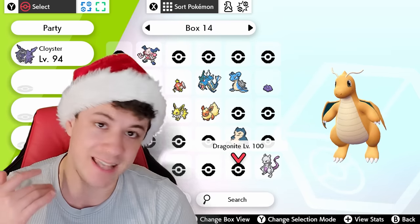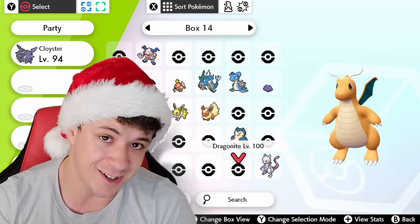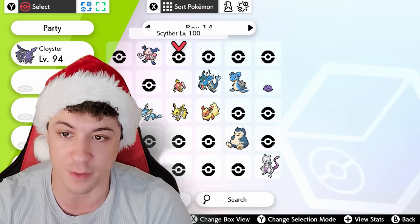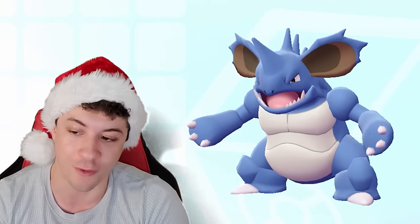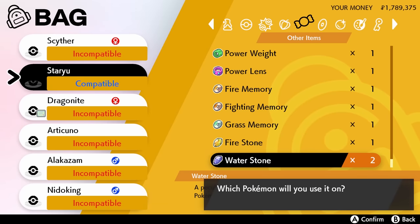Like I said, this mod is definitely a work in progress. The cries are gone and the sprite icons are gone, but I want to test out some of these Pokemon in battle, so I'm going to grab a few of my favorites: Scyther, Staryu, Dragonite, Articuno, Alakazam, and a shiny Nidoking. All these Pokemon — I'm really surprised they got cut. So many of them are iconic. First things first, I want to see if the evolutions actually work. The easiest way to test this is going to be using a stone on a Pokemon that can evolve with it.